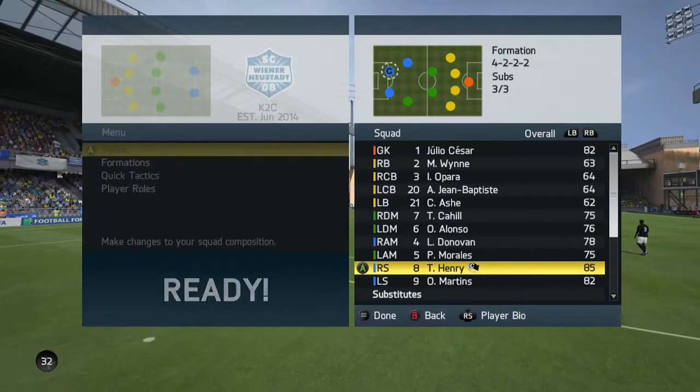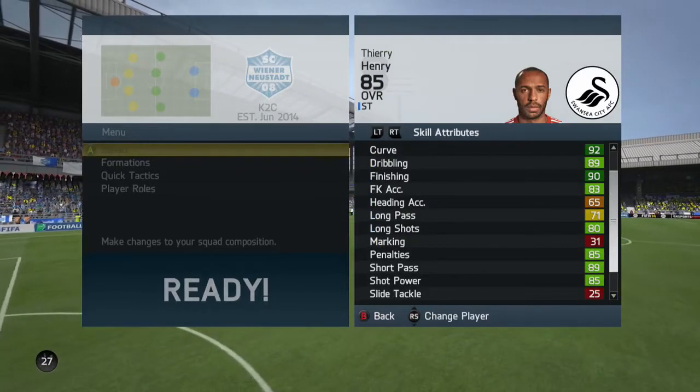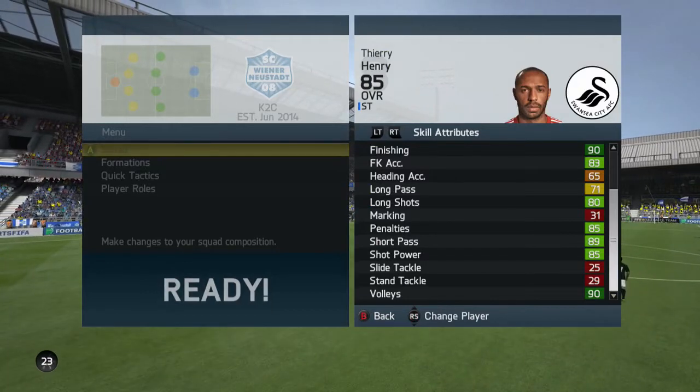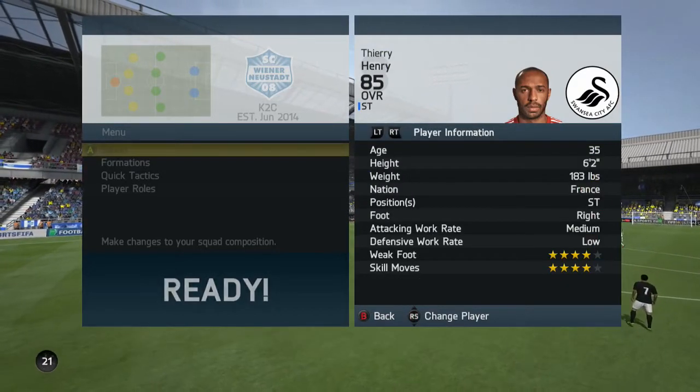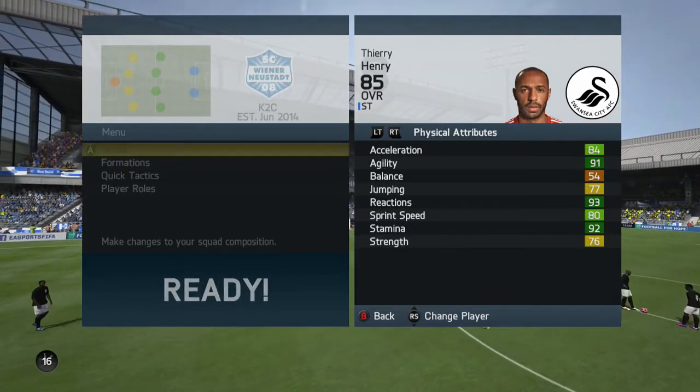Today we're going to be looking at the 85 rated Team of the Season version of Thierry Henry. I was really excited to use this card because he had a blue card in FIFA 12 and I thoroughly enjoyed that card. Exactly the same last year with FIFA 13 Ultimate Team — he had another blue card and I thoroughly enjoyed using that card. Now is it the same story with this year?